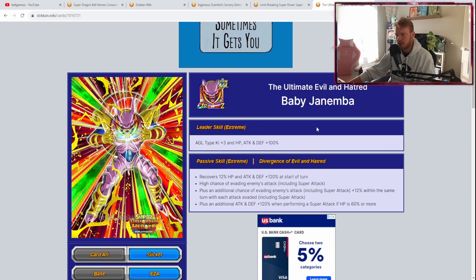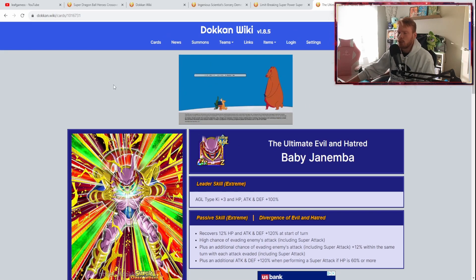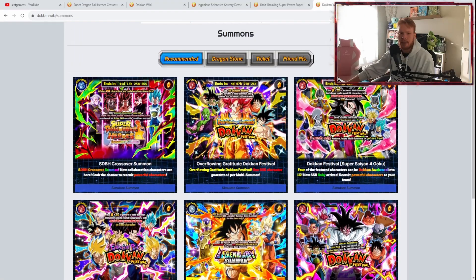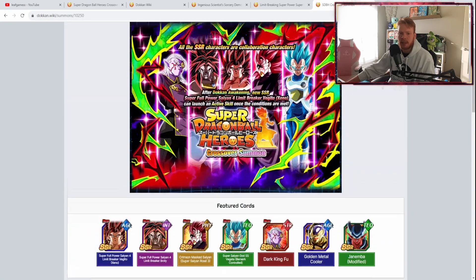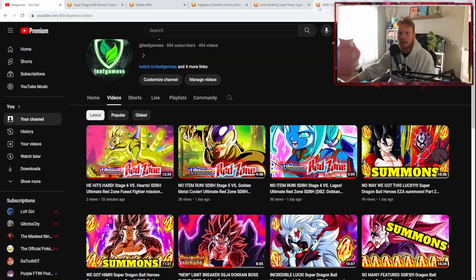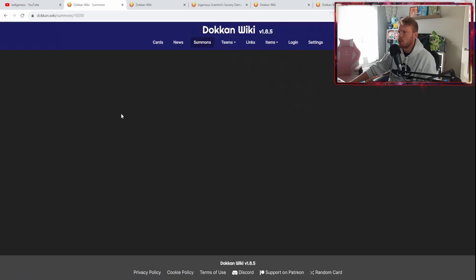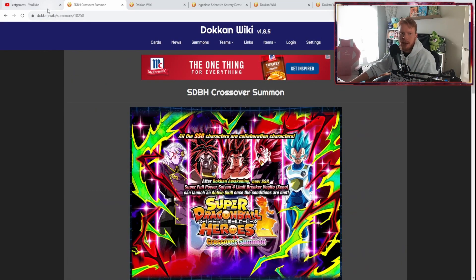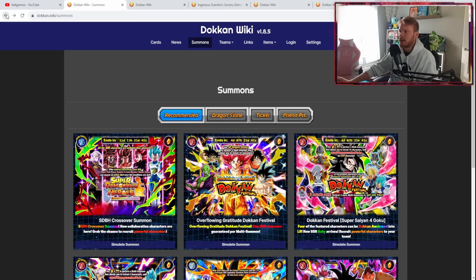Obviously it's your money and your stones — you do whatever you like. I'm just here suggesting what I think. I'm going to do a whole separate video for the blue coins, because you get blue coins from all these summons and there are a lot of good characters you can buy with blue coins from these banners. I'll cover that in a whole separate video.